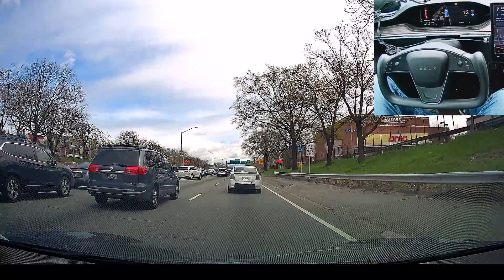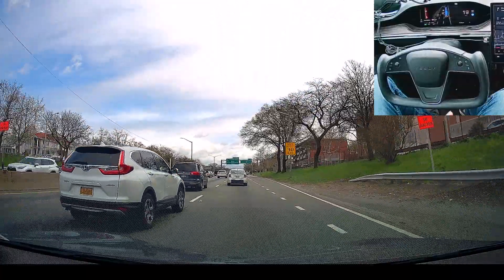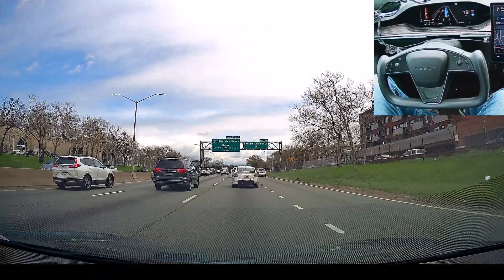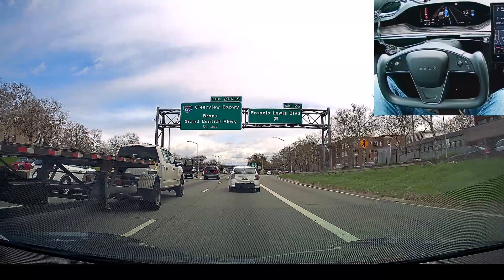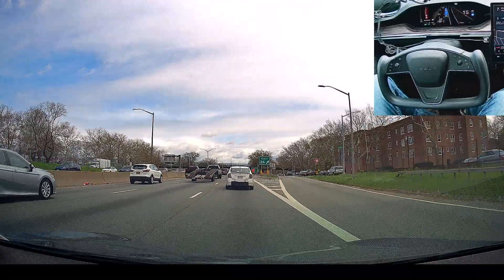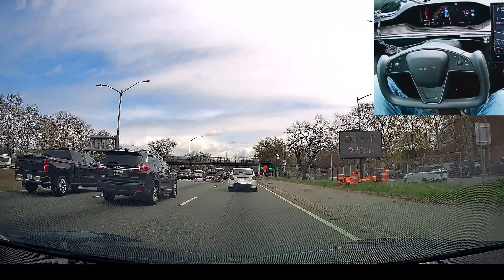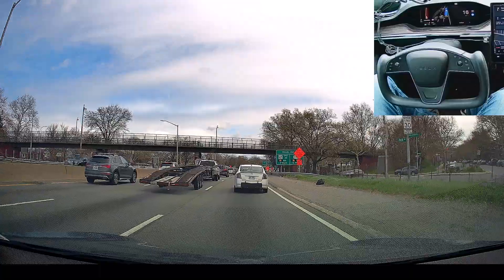We have an exit coming up on the right side, and Tesla just automatically came into this lane. I'm not sure if it's because it knows it's going to take the right exit, or if it did that because of traffic conditions. But if it made the lane change earlier because the exit is coming up soon, that's good — it made the lane change a lot sooner, way before we have to actually take the exit. Rather than waiting until the last moment to merge, because sometimes there are too many cars and you can actually miss the exit if you wait too long.